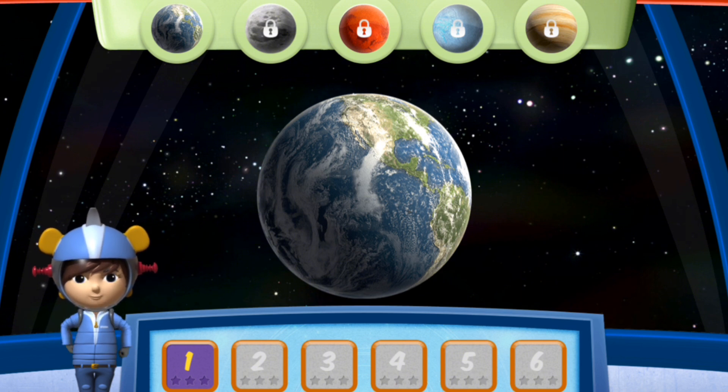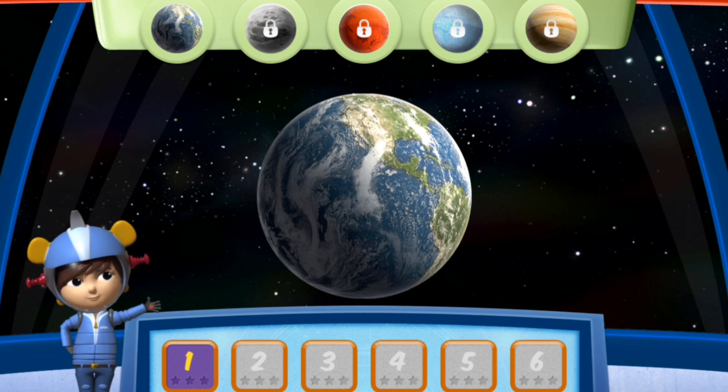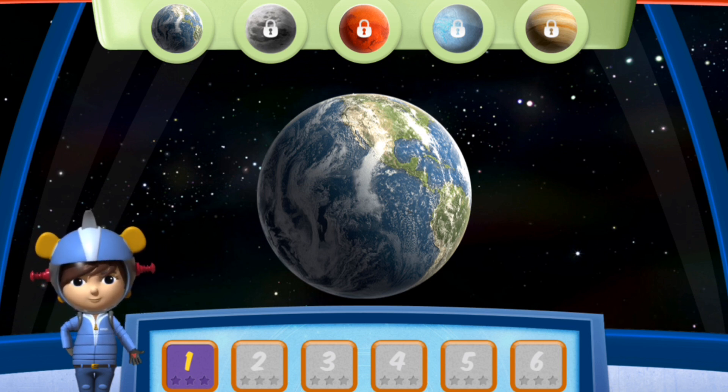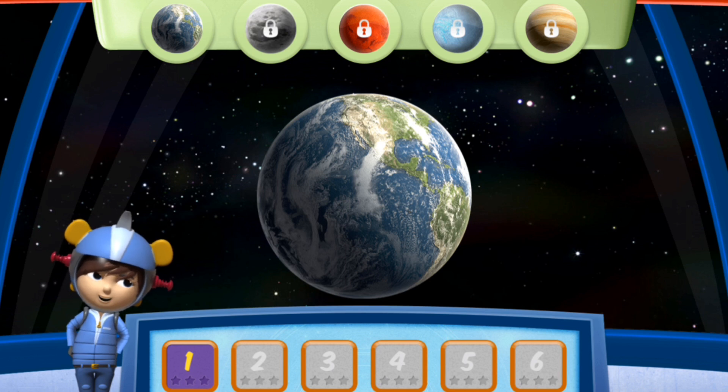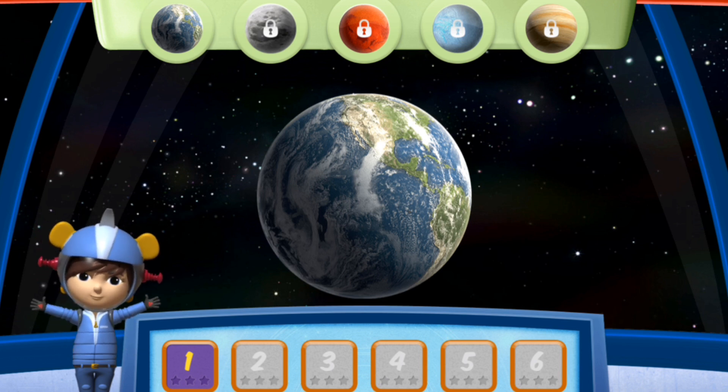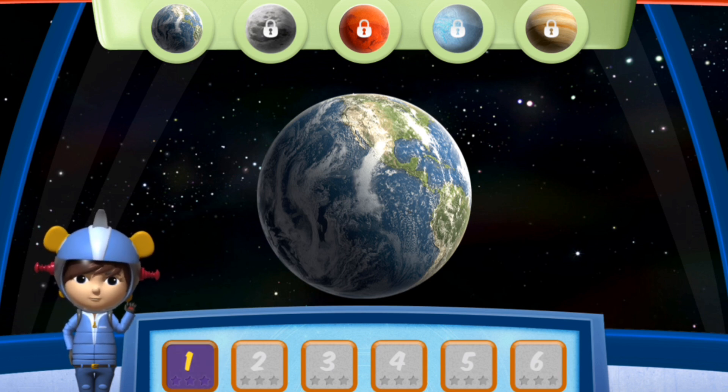Gravity is the force that pulls us back down when we jump up. So a ball tossed up might take longer to fall or will fall quickly, depending on how strong the gravity is on the planet. It might get a little tricky, but it sure will be fun. Remember, as we go, gravity is what pulls everything down. We'll start here, on Earth.